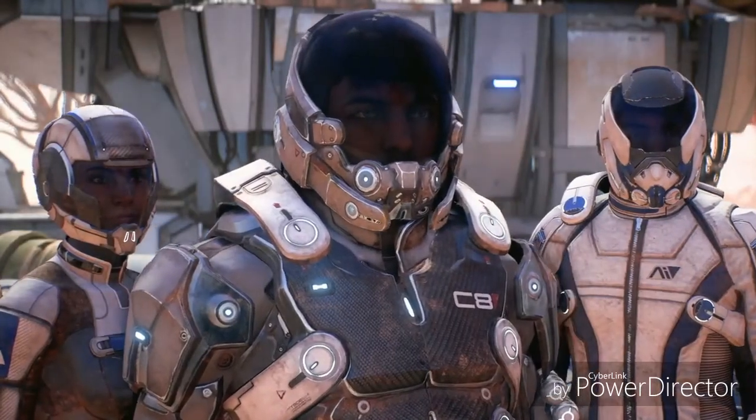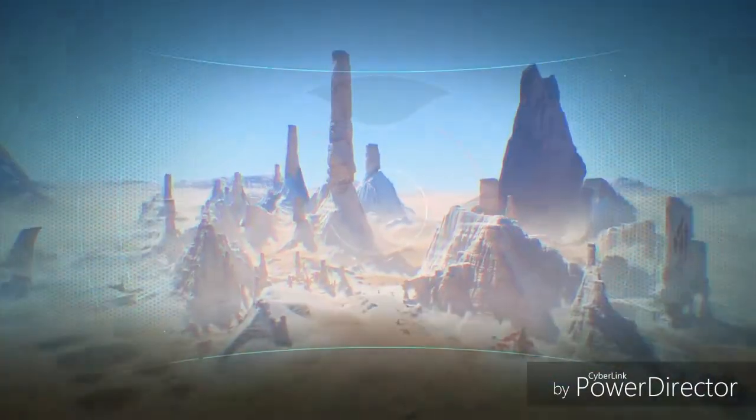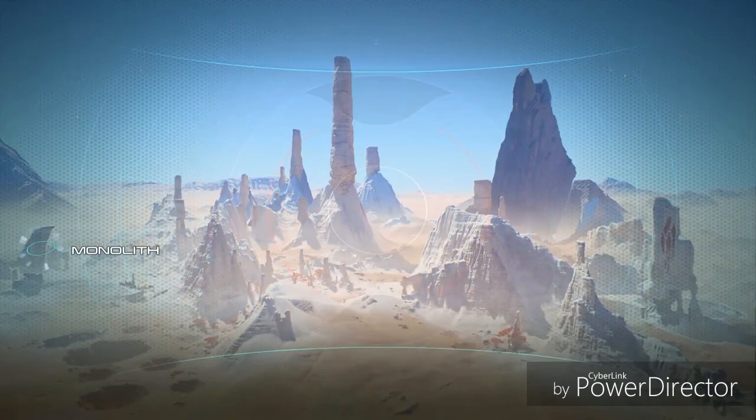We need the Krogan, and the Krogan need us. Before you set out, you'll get an update from your AI, pointing out key locations. The remnant monolith suggests this was indeed supposed to be a golden world. We're going to start the adventure by heading over to the Krogan colony, but the choice of where to go is ultimately yours.